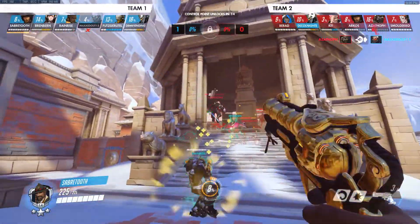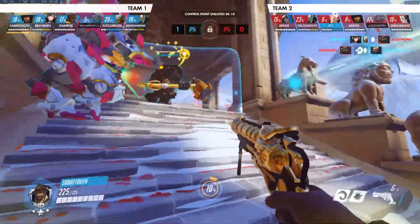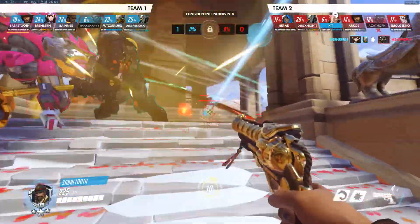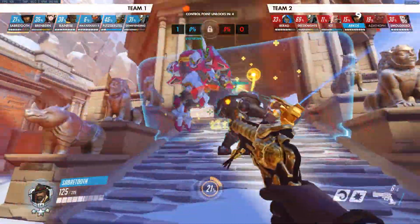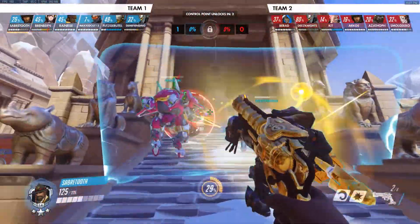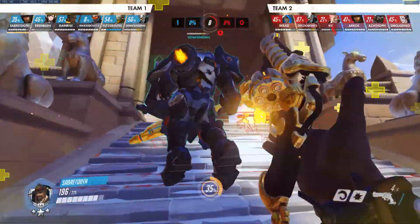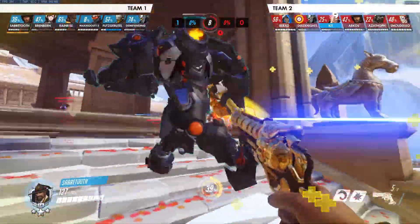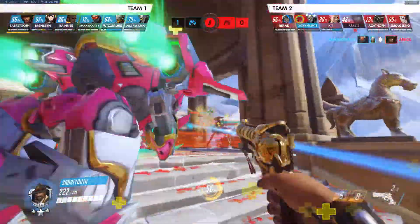So positioning-wise, what I want to see is that you're kind of babysitting your Zen a little bit. You could be taking an off-angle right now, I think. I know I just said you could be babysitting your Zen, but I also think you could be taking an off-angle. This is probably one of the reasons why you feel like you weren't really doing anything — you're not really giving yourself angles to do damage, which is what you need to be doing.